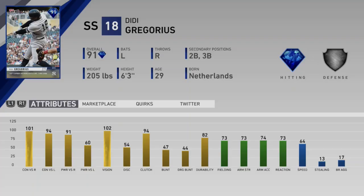Another current Yankee: Didi Gregorius — a 91 overall shortstop. 101 and 94 contact, 91 and 60 power versus lefties, 102 vision, so he's a very dependable contact hitter. His power side is righty. Defense is 73 fielding, 73 arm, 73 reaction — not great but serviceable. 64 speed.